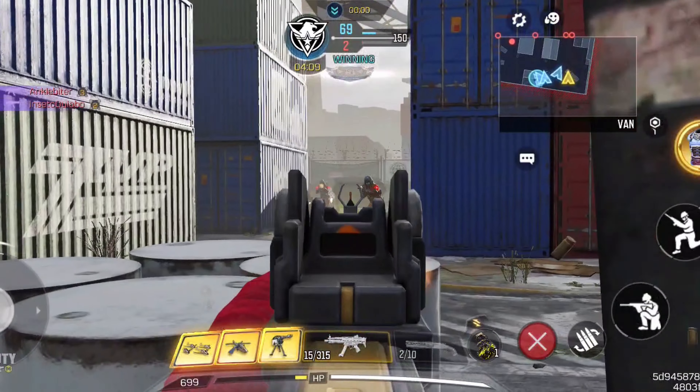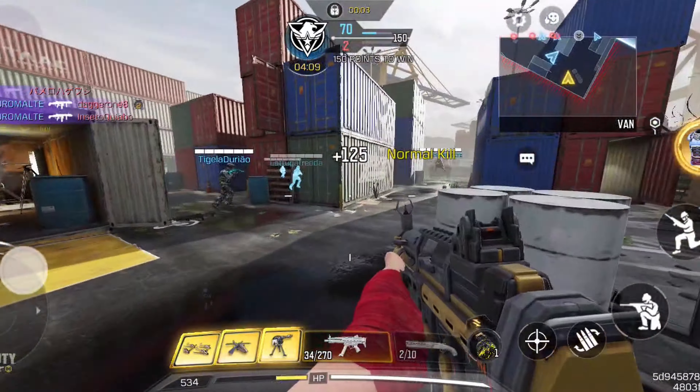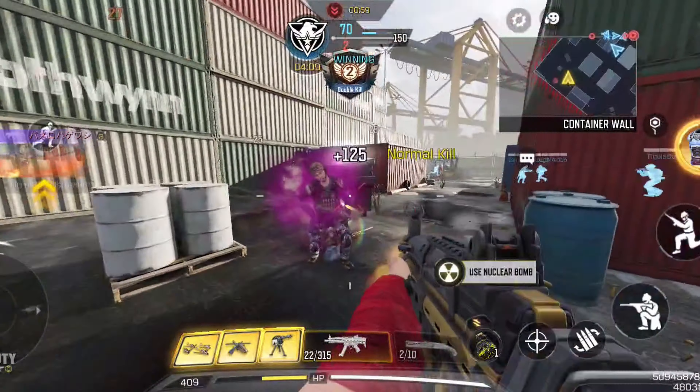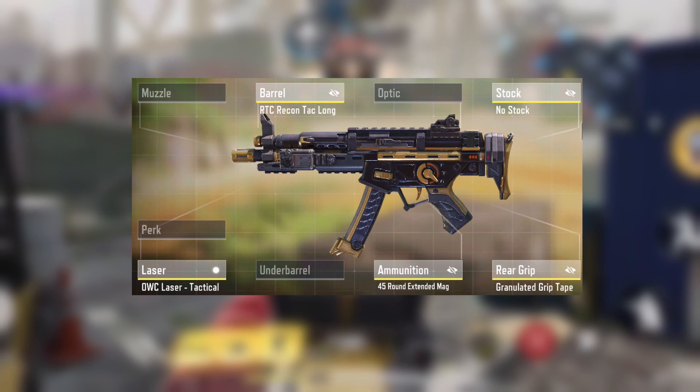Our first honorable mention is the QQ9. This gun is a very good SMG that will shred at close to medium range as it has a fast fire rate. But unfortunately it gets outclassed by other guns on the list so isn't good enough to be in the top 5.